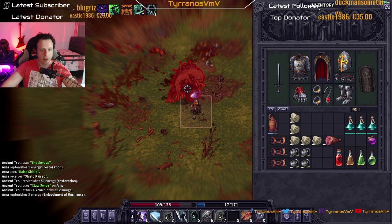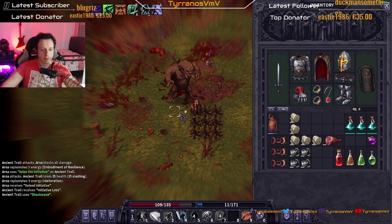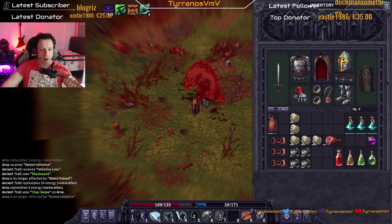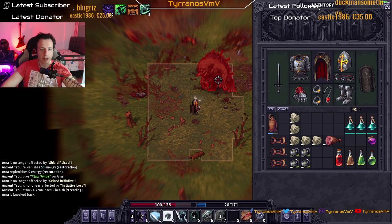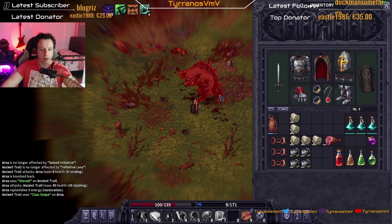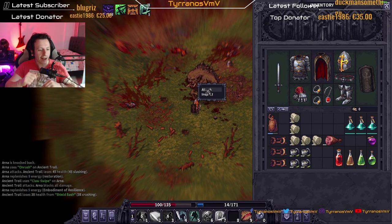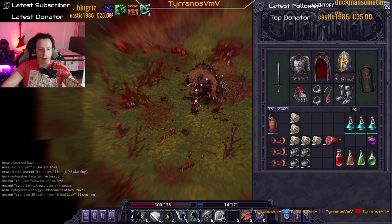Shields up, just to be sure we're fine. Debuff him, hit him — oh I misclicked, stop misclicking. Charge him, blocked — nice. We did the counter attack shield bash! Poggers! 41% — he's going down slowly but steadily.